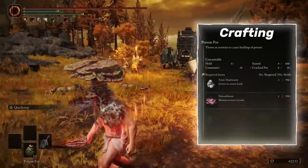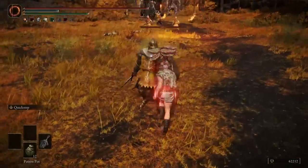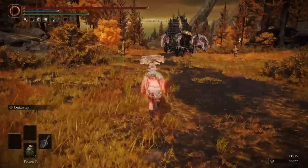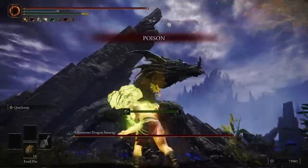Poison Pots are easy to craft and basically just free damage against anything without poison resistance. You can activate a damage buff with the Mushroom Crown and Kindred of Rot's Exultation, but poison is still just poison and this inflicts the weakest type of it.